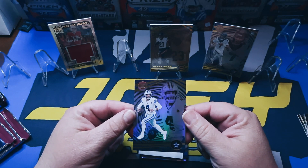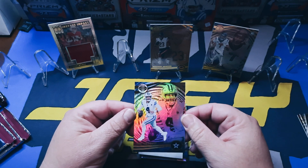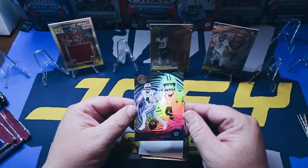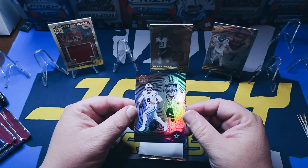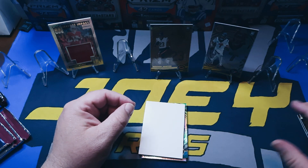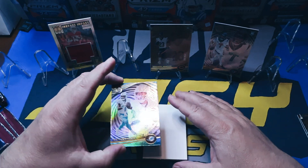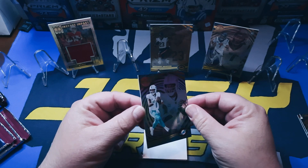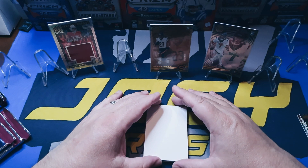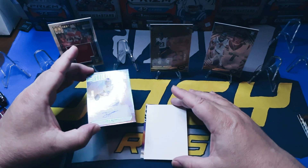That's Dak Prescott — just a base as well. I got to check every card. The last time I opened a box of Illusions, when I was sleeving them, I missed a lot on the numbers. So I got to pay attention a little better. We got Tua on the base as well. That should be our three base cards. And now here's another numbered card — that's nice.